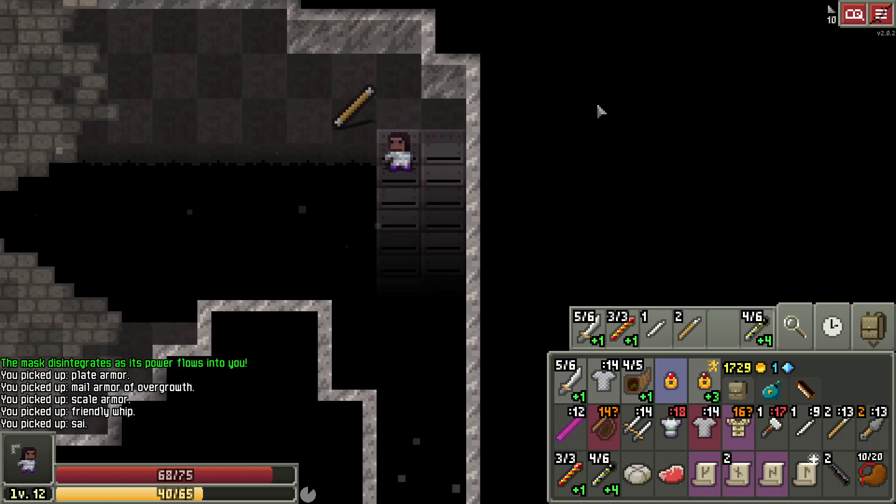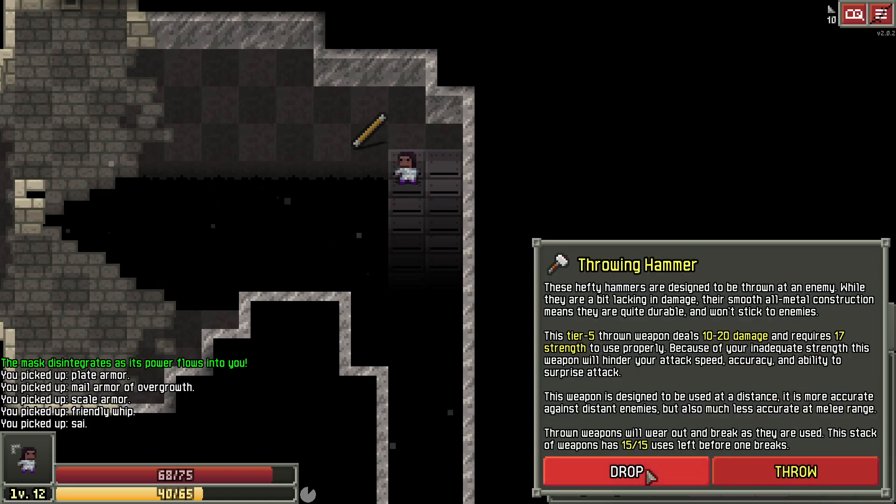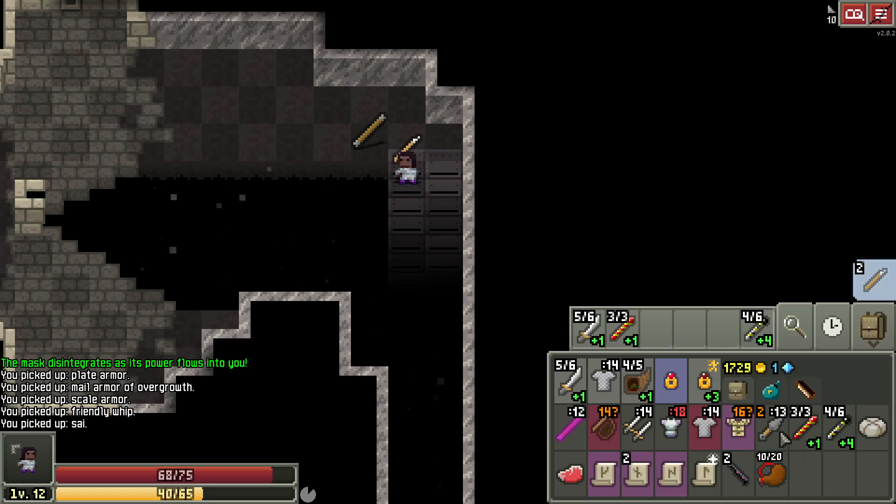Hey everybody, welcome to a new video. Before I get started, I'm going to give you a quick hot tip. I'm just trying to get a sandwich in here. I don't want my scrolls to burn. I love getting the scroll holder. I don't really like the range weapon holder — it's cool that it speeds recharge time and reduces decay time, ups the durability. But I don't want it because I don't want my scrolls to burn, so I'm actually going to drop these on the ground. Because if I have more range weapons than scrolls, the merchant is going to offer me the range weapon holder.